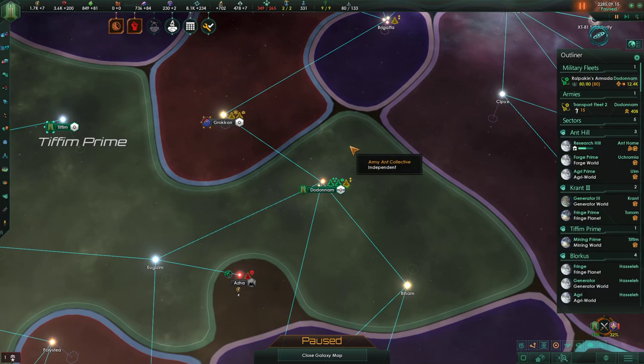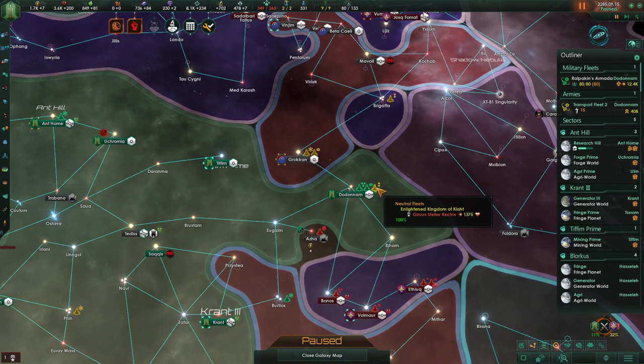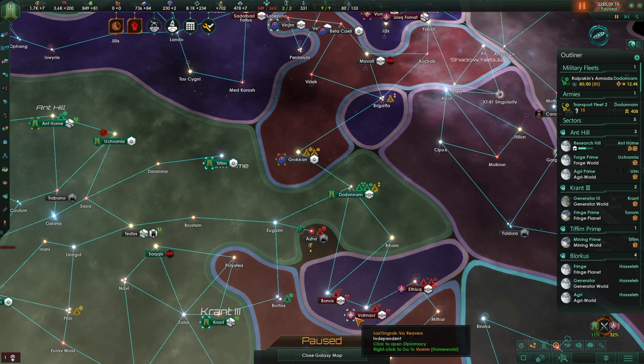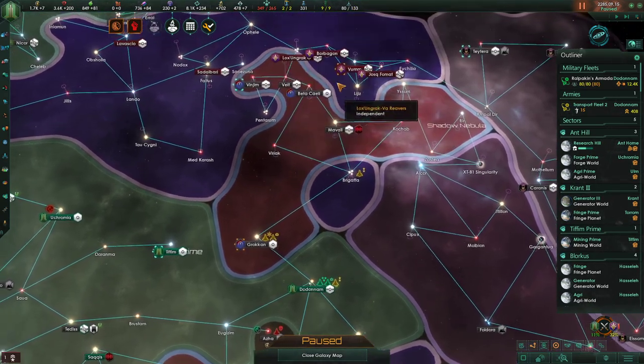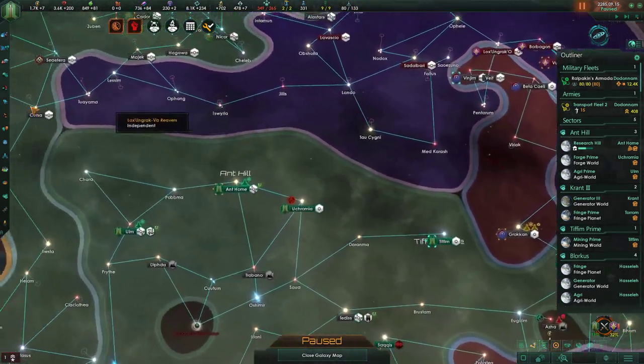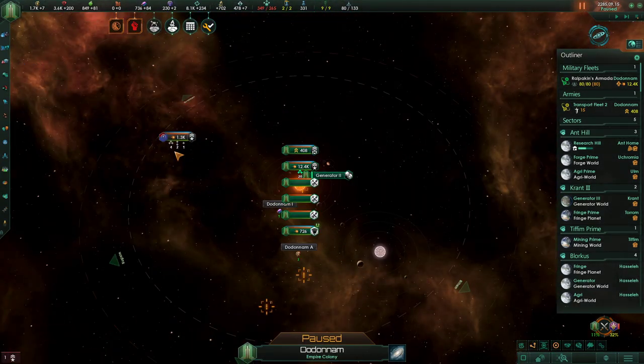Oh my friends, welcome back. We are playing as the army ants and it is of course the tree of life. So we're fighting this incredibly strong enemy — at least they were very strong. I don't think it's really true anymore. They still have some territory over here which we do need to get, so there's going to be a fight in this system.